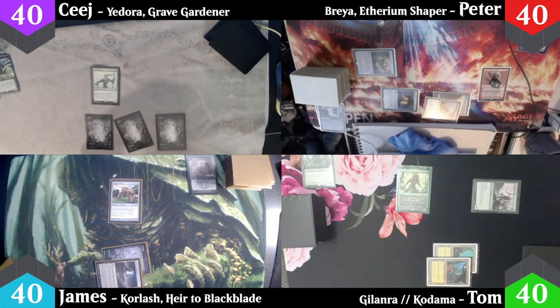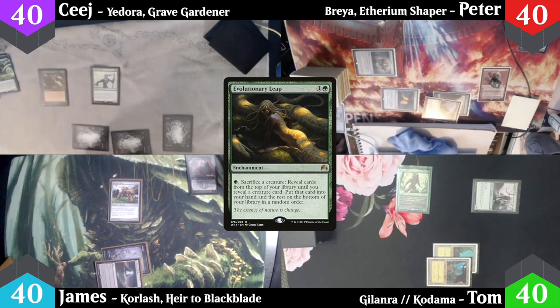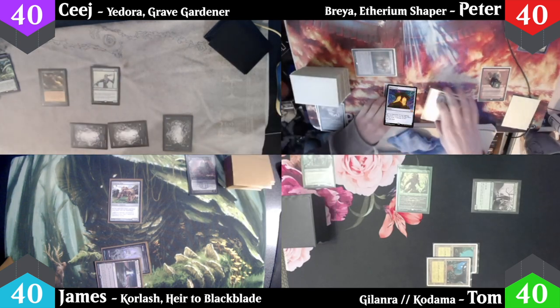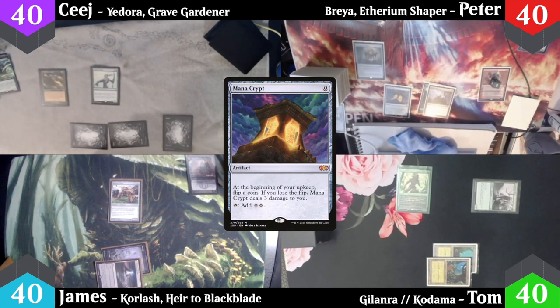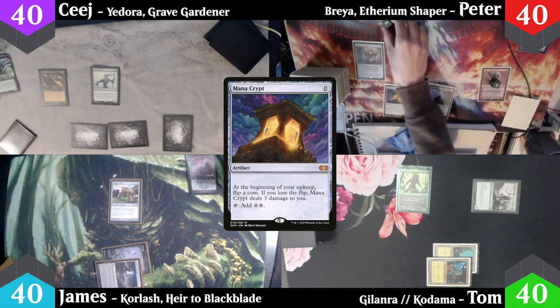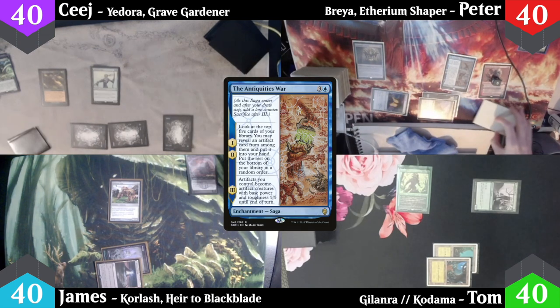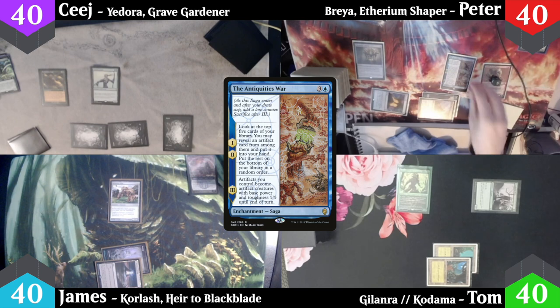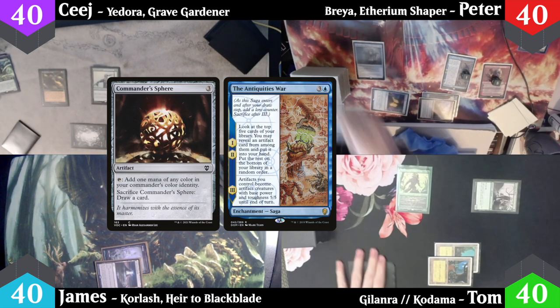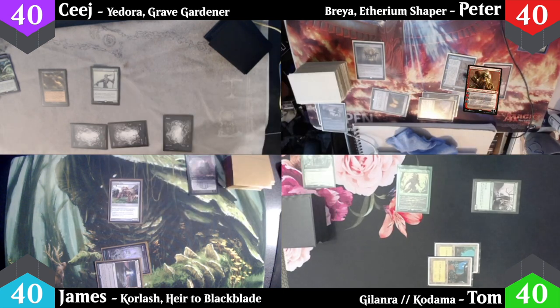CJ plays a Forest and casts an Evolutionary Leap, then passes. Peter untaps and Mana Crypt triggers in his upkeep again — he chooses odds, wins again. He casts Antiquities War, which gets a lore counter as it enters. Peter looks at the top five cards of his deck, reveals a Commander Sphere which goes into his hand, and the other four go to the bottom. He then activates Duretti, discarding Sheroom the Hegemon to draw a card.